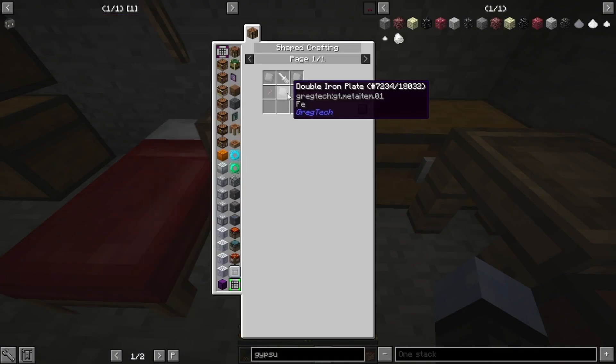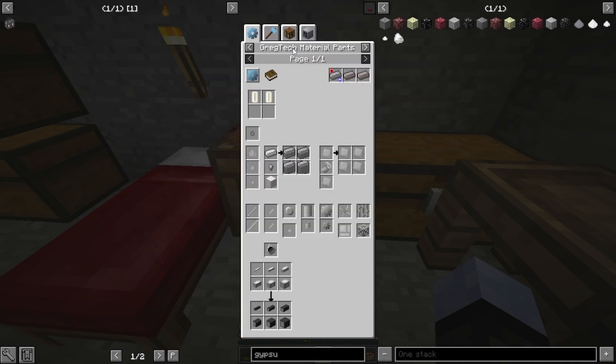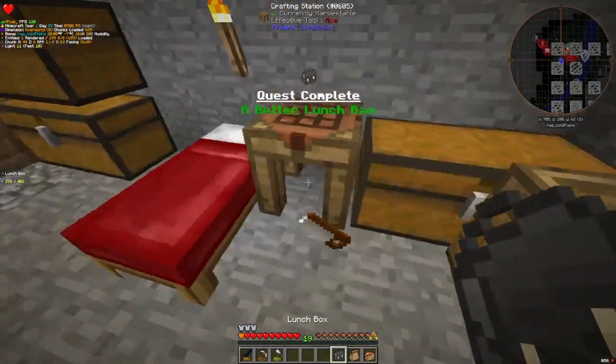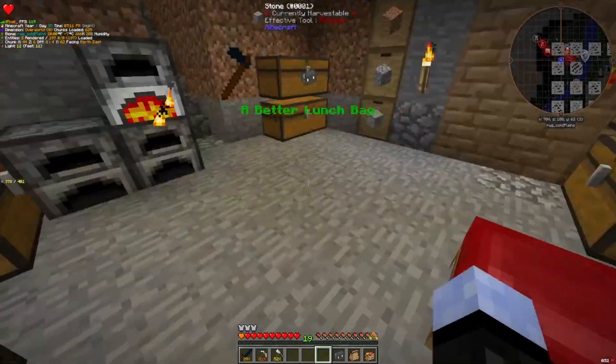The interesting thing about the lunchbox is it takes double iron plates. That's not a problem — I can easily get iron, I just noticed that. It's actually not that recipe, it's like this. And there's our lunchbox, which will save us one inventory spot. Because I made an extra lunch bag, that saved us a couple inventory spots.